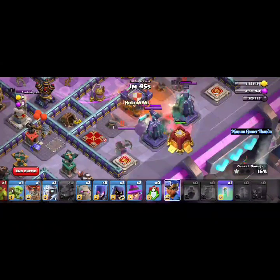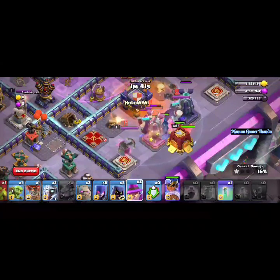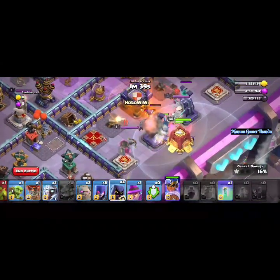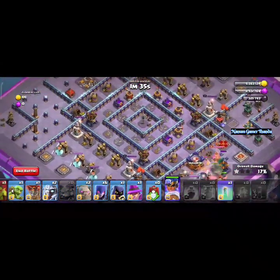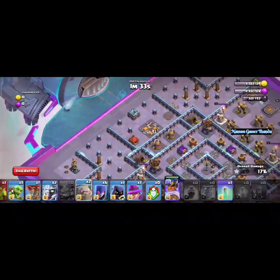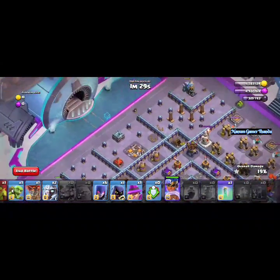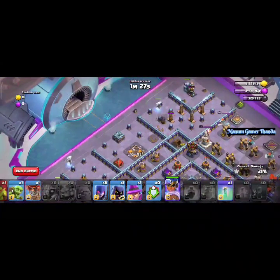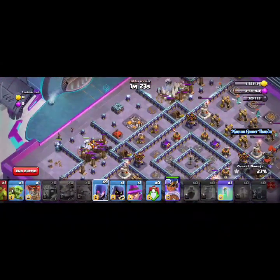We will deploy a machine and then the Royal Champion. We will also have a Head Hunter. We will attack with a Golem and place it in the center with the Titan. Then we will go to the center.